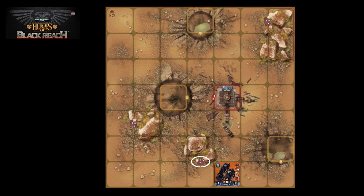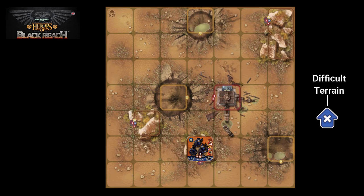The first symbol is the blue arrow with a white cross on it, which means these rocks are difficult terrain. When a unit enters a terrain element with the difficult terrain symbol, it must immediately stop its movement. If a unit moves within an area of difficult terrain, it can only move a single square at a time and must end its move after each step.